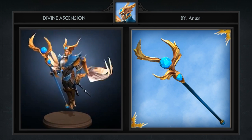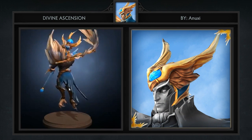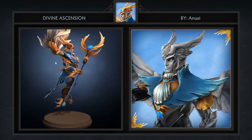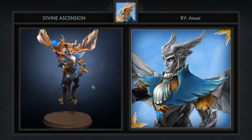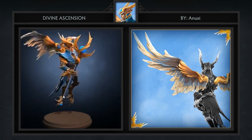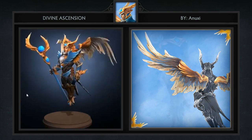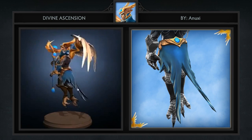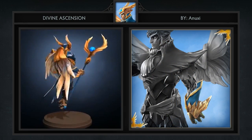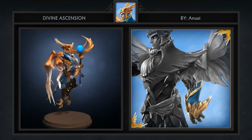Last is the Divine Ascension set for Skywrath Mage, created by Anuxi. It comes with 6 items including a staff, helm, mantle, sash, cuffs and a brand new set of wings. It feels like we've been featuring a lot of Skywrath Mage sets as of late, but somehow each one seems to top the last. But of course this set's brilliance should come as no surprise considering the author. Skywrath truly looks like something that's descended from the heavens.